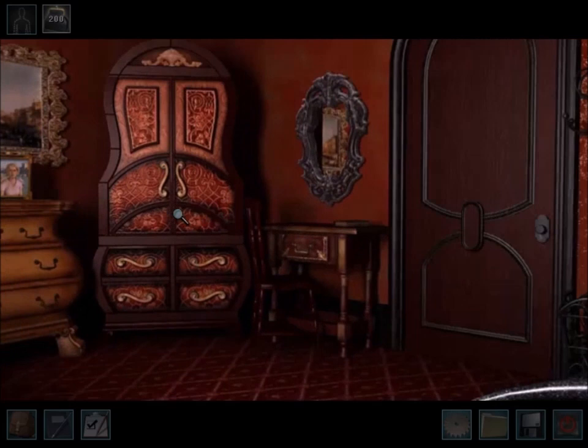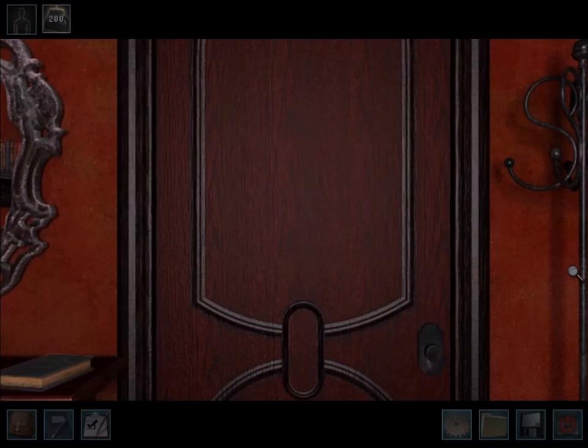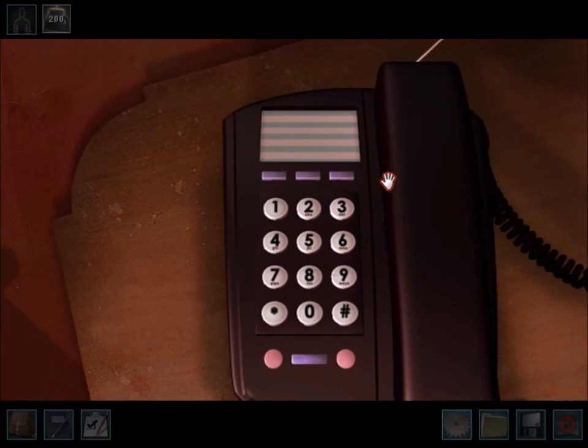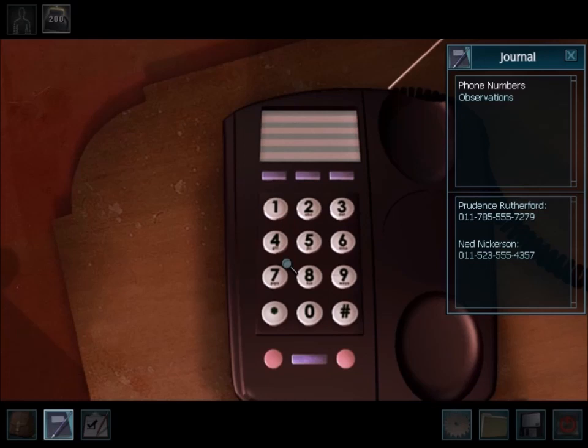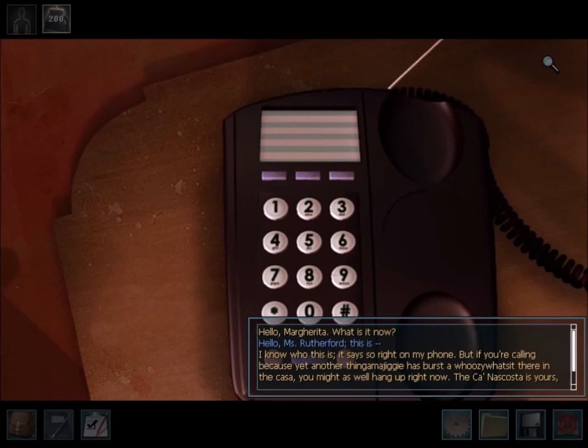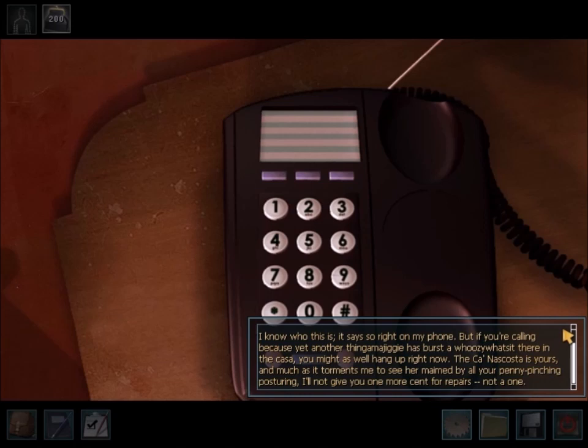Nancy has a makeup bag on top of the wardrobe, and I think they could have made it more obvious it's an interactive item. Some people got stuck here because they thought it was just part of the scenery, like the teddy bear or the brush. The makeup bag has toiletries and hairpins. You need to get a hairpin, but you have to try opening Fongo's office door before you can get it. It bugs me that the game is inconsistent about which items Nancy can pick up early.